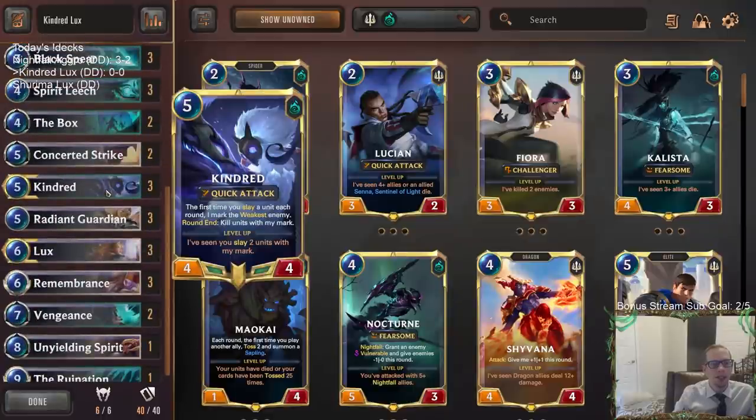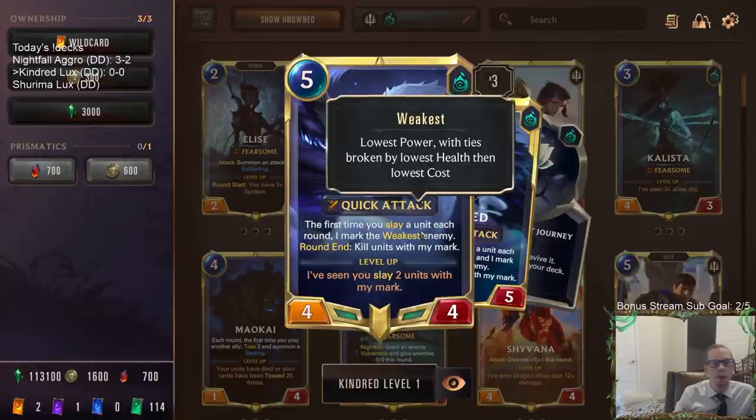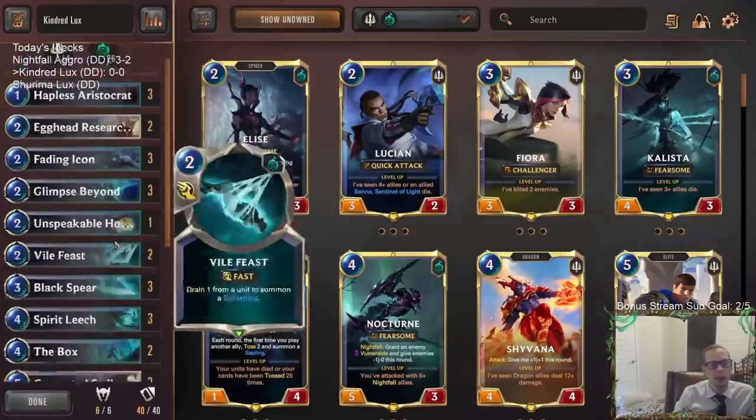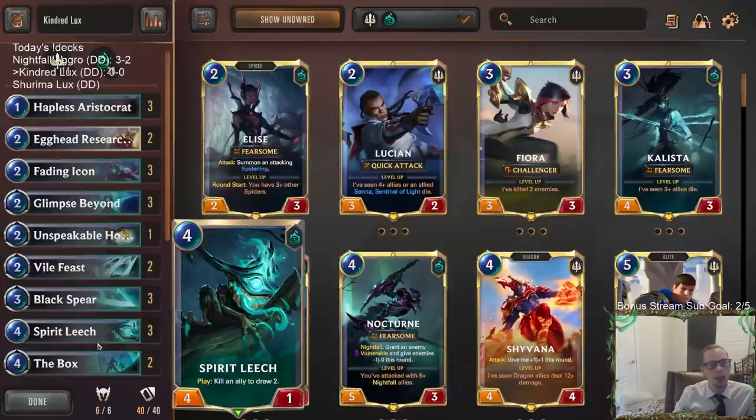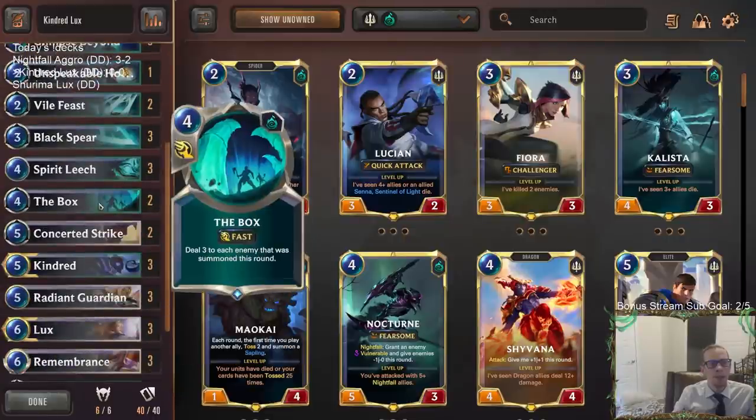We got a brand new champion here in Kindred, and we're getting a little bit of champion mastery on, which is cool. We're going to want to slay units with Kindred — and remember, you don't have to slay the opponent's units, you can slay your own units. We'll be doing some of that. We have Spirit Leech and Glimpse Beyond in here for card draw, both of which can slay units and help out Kindred. The Box is a card I really haven't liked before.